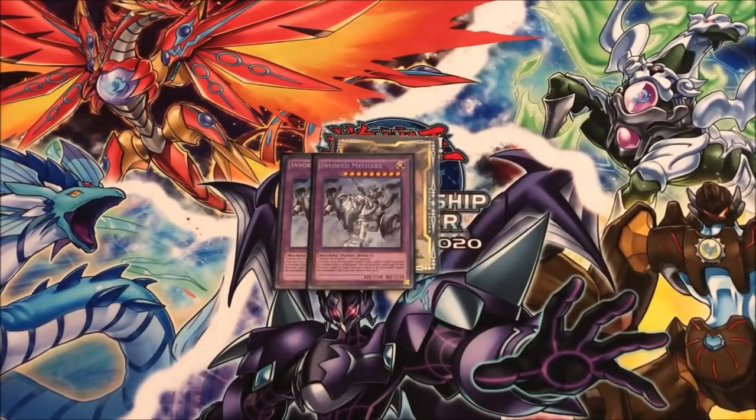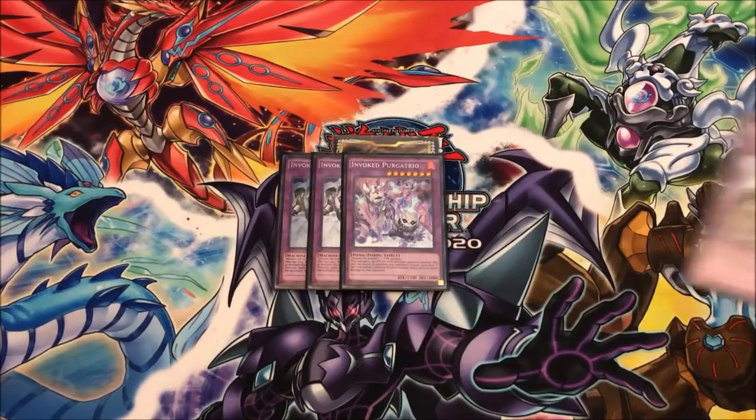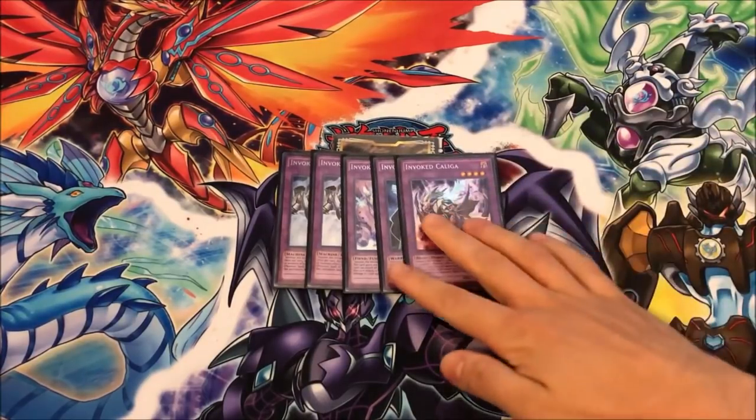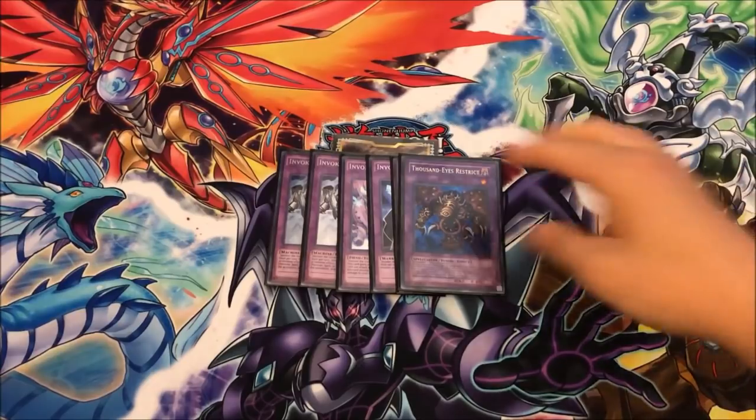Extra deck — double Macabba, very standard. I wouldn't play three; I don't think it's necessary. I've never made more than two in a game and the games usually don't last that long. Very easy to make one-card Macabba now with Alistair, so that's great. One Purgatrio — same thing, I don't think you need more than one. You only make it when you're going for game. This with Mystic Mine is disgusting, especially if you have multiple Alistairs in hand, you can just wipe a whole board and OTK your opponent. One Raijin — standard Instant Fusion target, also just really good with a quick Book of Moon effect. One Kaliga — great card, really good against Shadoll. Ending on Macabba Kaliga is insane. And the already aforementioned Thousand Eyes Restrict because of Instant Fusion.